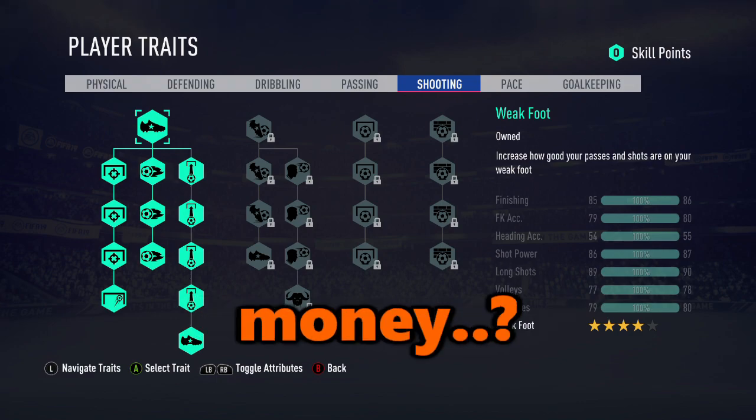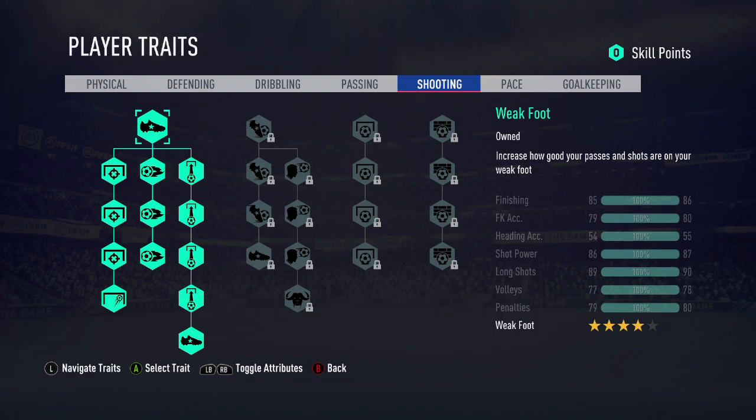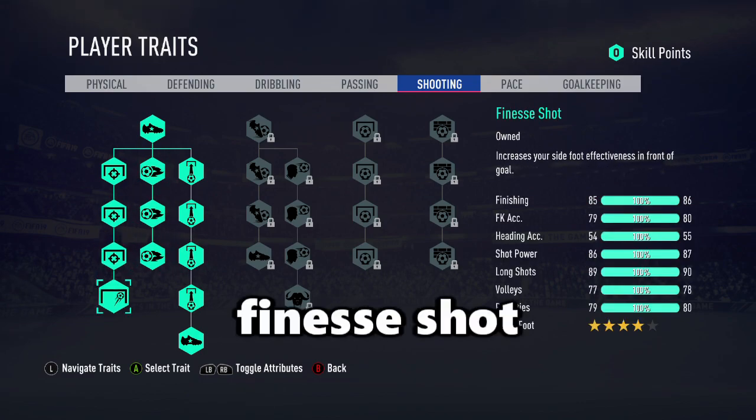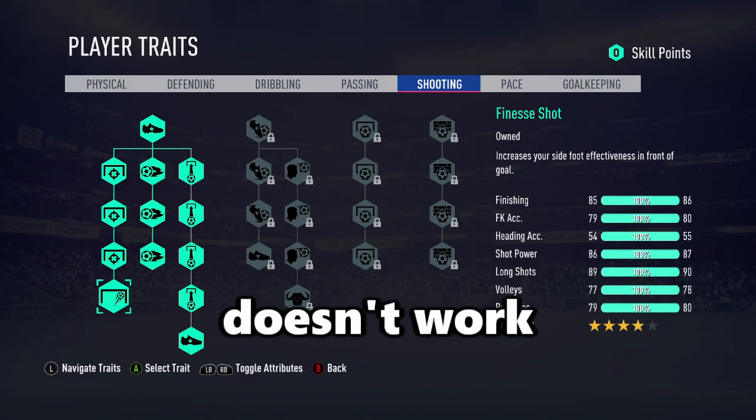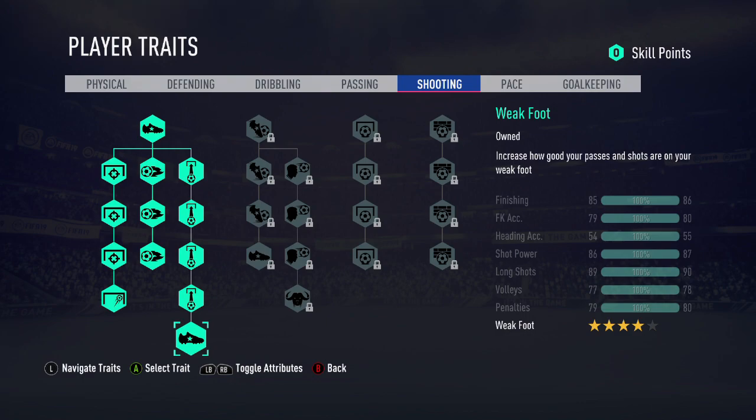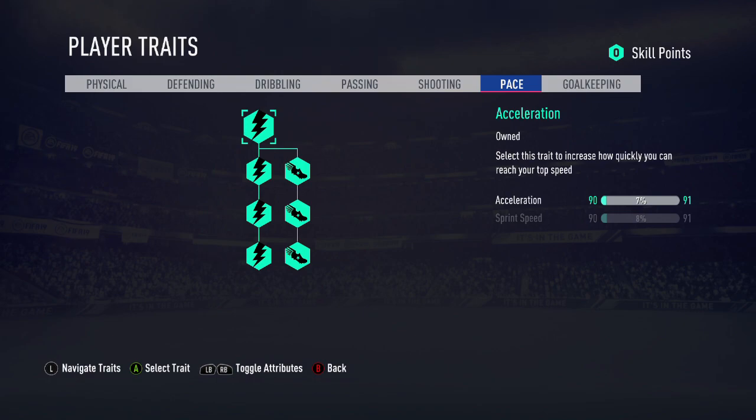Then we're going to go to the shooting — yes, we're buying them. I've got to spend money — V-Bucks baby! For shooting, you just buy the left side, get it all: your weak foot, your finishing, shot power, long shots, finesse shot — which doesn't work anymore, nice one FIFA — and your four-star weak foot. And there you have it.